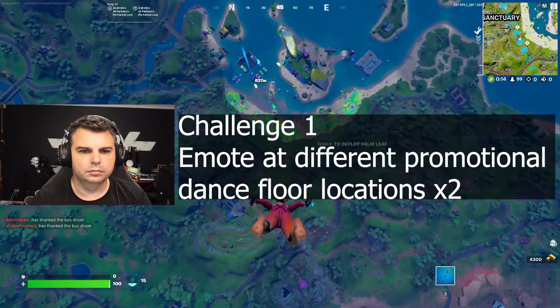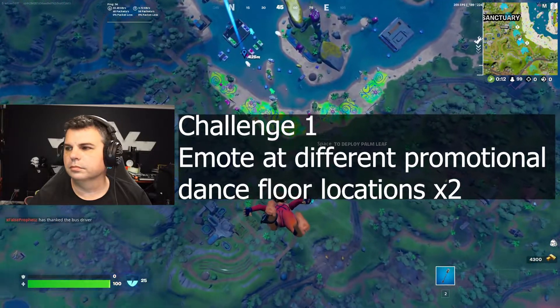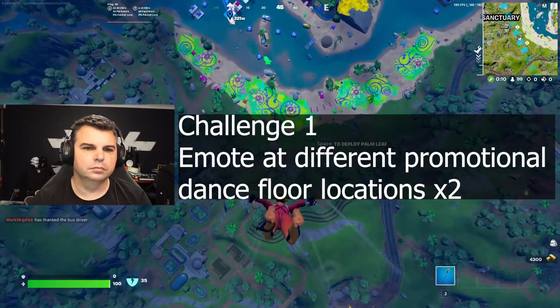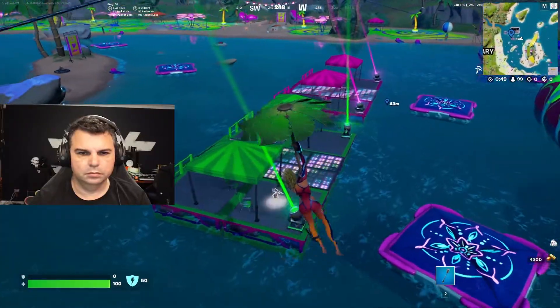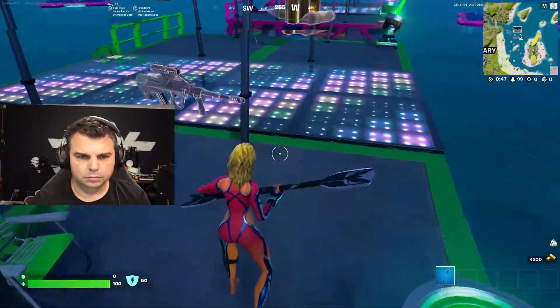Our first task is to emote at different promotional dance floor locations. I went to the two on the eastern side. Just go to these dance floors and emote on this one.